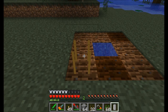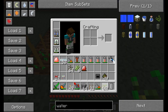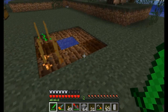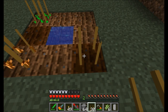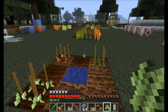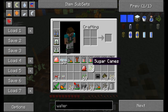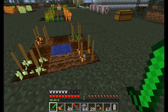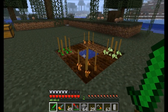You can plant regular wheat seeds. You can also plant pumpkin and melon seeds. You can even plant some sugar cane in your farm here. So we've got melon, pumpkin, wheat, and reeds. We're going to give this a little time to grow.